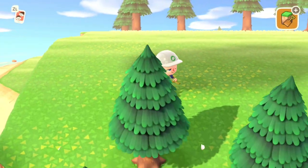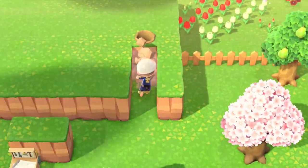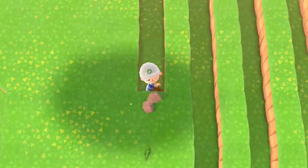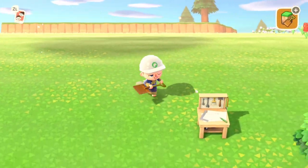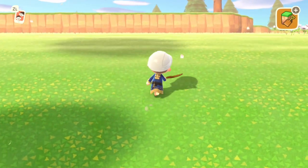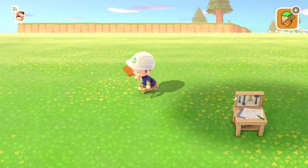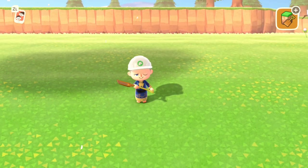One mountain down, a lot more to go. Okay so we've destroyed cliff number two. This entire thing used to be a cliff and waterfall and now it is just nice open ground. I know what I'm gonna do with this eventually, but right now I need to focus on making a five-star town, and big open areas like this are probably going to be huge amounts of furniture that I craft and buy from Nook's store.